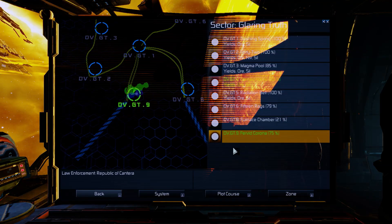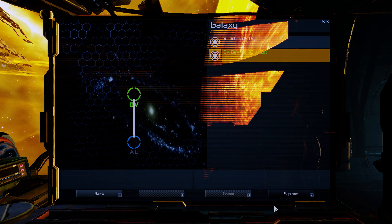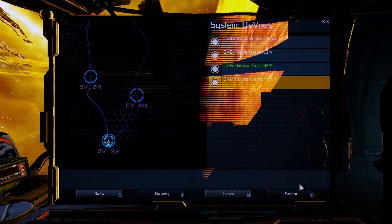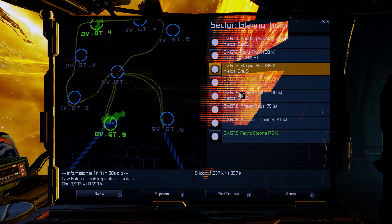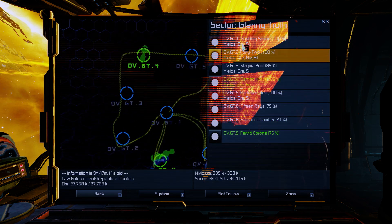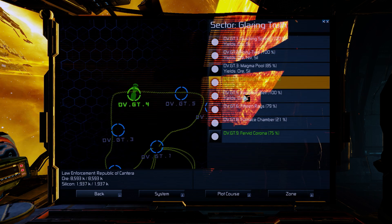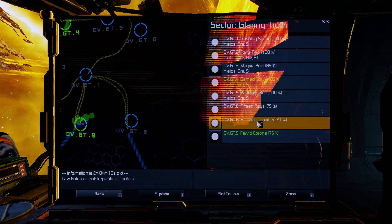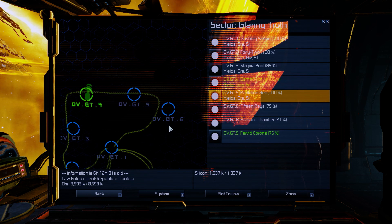So that's basically how the map works. To recap: the top layer shows all the galaxies. Click System to see all the sectors. Choose one and press Sector, then you can choose the different zones within the sectors. It's really confusing even to me. Even though I've gotten used to it, it's still not really the most convenient way to navigate, because sometimes you just want a map where you click somewhere and that's where you want to go. This is really clunky to use.